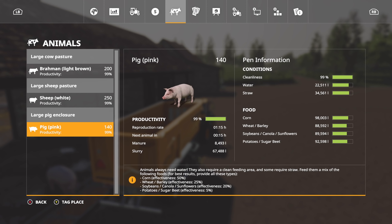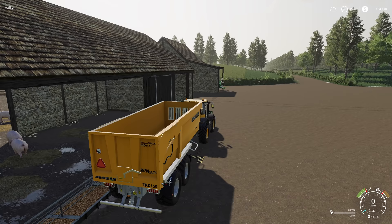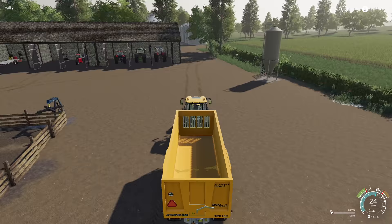For food, pigs need corn - they have to have corn - so we give them corn, then wheat and barley. We don't need wheat or barley for anything else, and wheat sells for better than barley most of the time, so we just give them wheat. Soybeans and sunflowers sell for a lot of money, so rather than giving them those, we give them canola instead. For potatoes or sugar beets, we give them whatever we have - we had a bunch of sugar beets off one single field so that's what we gave them.